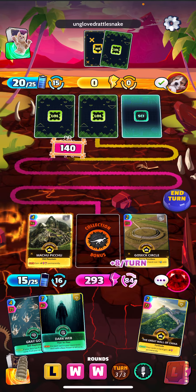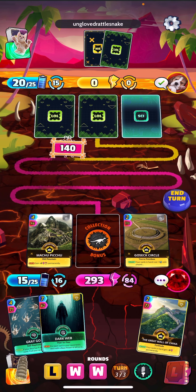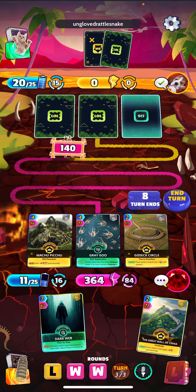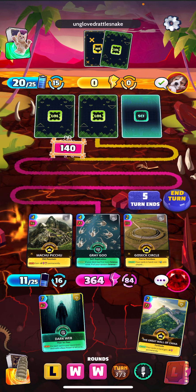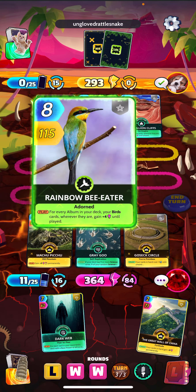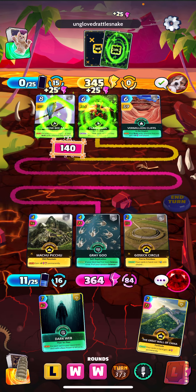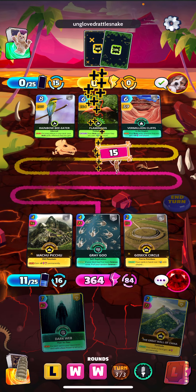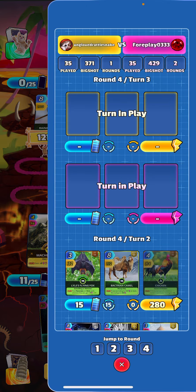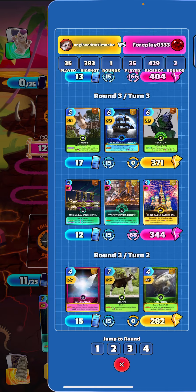Let's do Gray Goo. He's gonna need 400 plus here — don't think he has it. Alright, last game. We beat the birdie! Doesn't look like it was a very good birds deck though — he was missing Night Jar, didn't even see it.